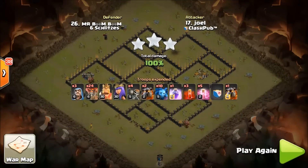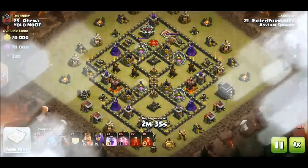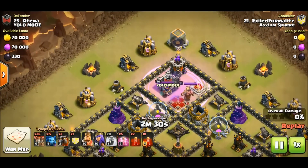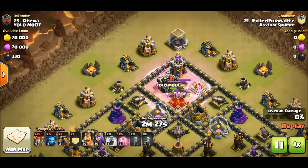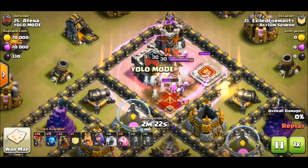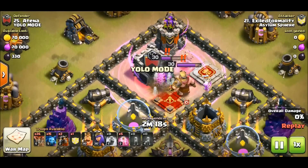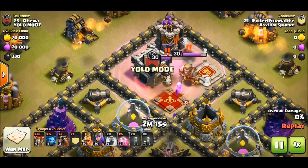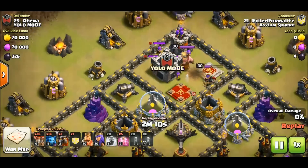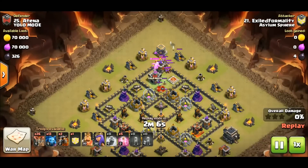Now the next hit — we're going to see a very similar hit, but there's a problem. This is by Exiled Formality — he's got a three-skelly attack, same as what you just saw from Joel. But watch what happens: the x-bow is right on top of him, it's got two cannons, the royals are still up. This is a complete train wreck from the beginning — he is in trouble right now, scrambling.